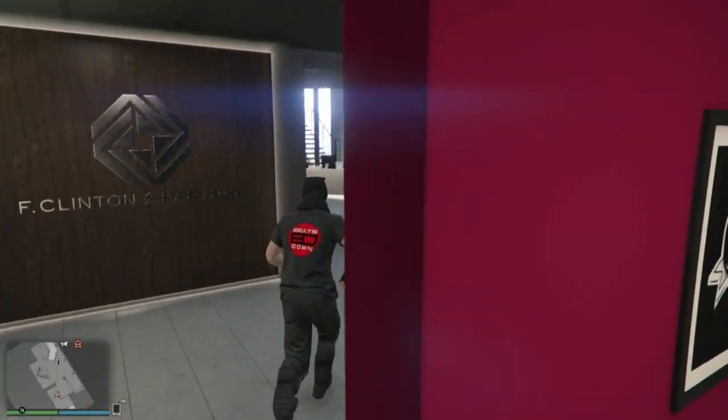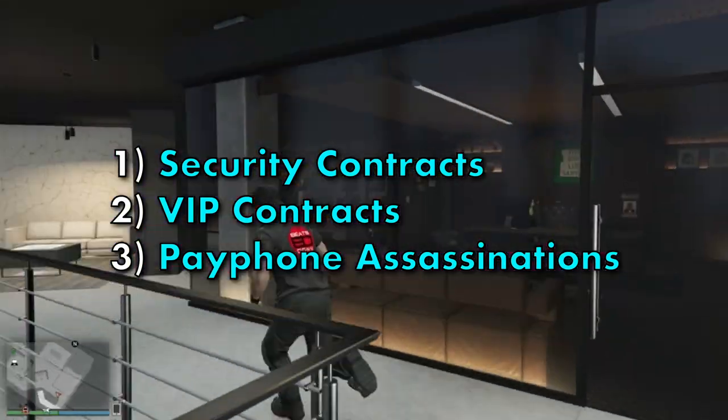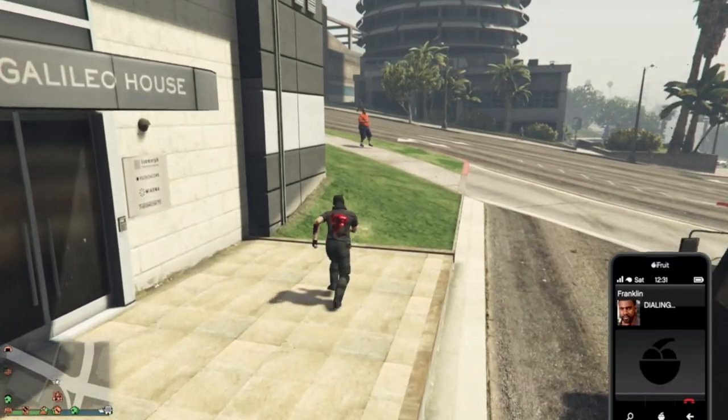Now there are three types of ways to make money: security contracts, VRP contracts, and payphone assassinations. To maximize the money you make, you should be doing all of these. I suggest starting with the payphone assassinations as they have the longest cooldown time of 20 minutes.